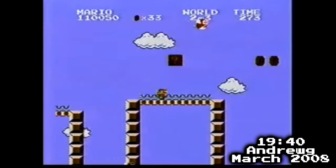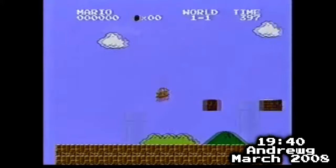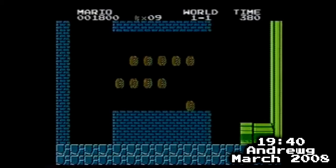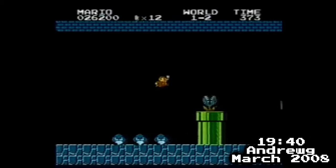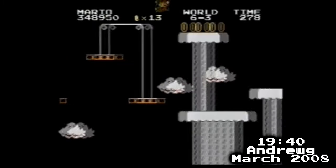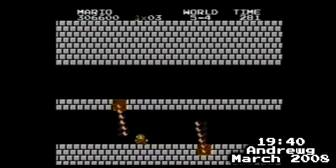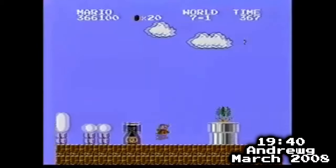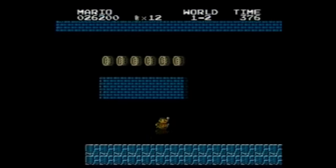Then, about a year later, Andrew came back to beat this run by another 17 seconds. A few seconds of the improvement came from 1-1, since he submitted this run to Speed Demos Archive instead of Twin Galaxies, he was now able to use the pipe in 1-1 to skip to the end of the level, which was banned under the Twin Galaxies ruleset. The rest of the run was a bit cleaner too. However, even this run had some glaring slowdowns — he still struggled with castle level patterns, and there were a few minor hiccups. After a few years of grinding, Andrew had taken the record down to 19:40.